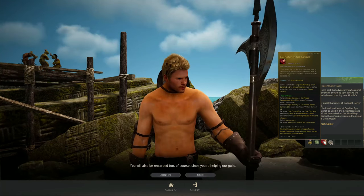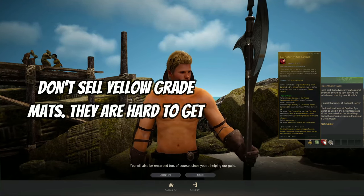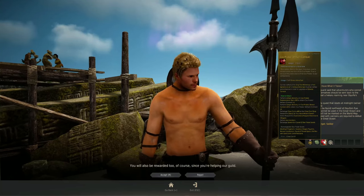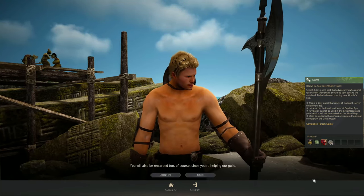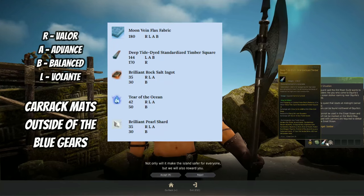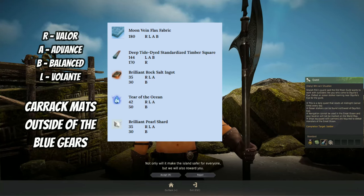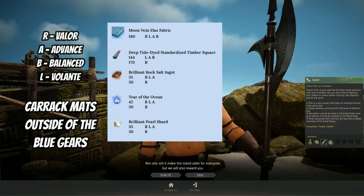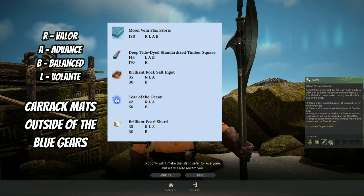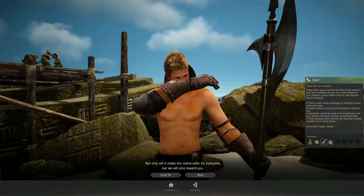Make sure you save up these seals. If you're going for Volante and Valor, you'll need 250 of them. Some beginners get tempted to sell them for eight Crow Coins to speed up other materials — I'd strongly advise against that, they're rare. The last quest gives you the Deep Tie-Dyed Standardized Timber, required for the Carrack itself. You'll need 144 of these for the Balance and Advanced route, or 170 for Valor.